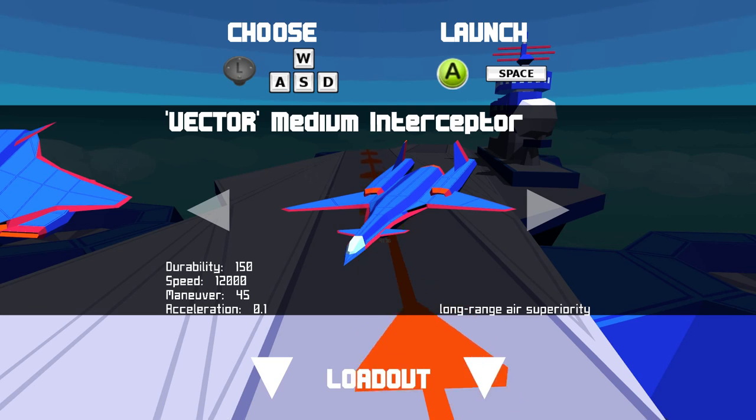There are three major bugs I've noticed so far. First, your plane won't be movable at first when you've launched. You'll need to actually fire any one of your weapons before you can use your mouse to aim your plane around. Just something to note so you don't get killed right off the bat if you're having difficulty controlling the vehicle.